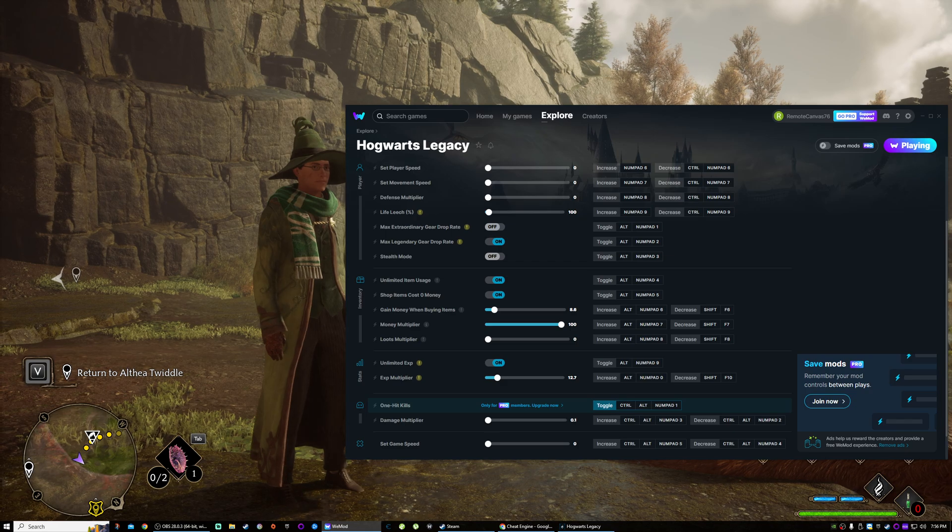Okay, so now let's try and go back to the damage multiplier — which is Control Alt. There we go, that's a lot more manageable. Yeah, 19.4 — yeah, why not.